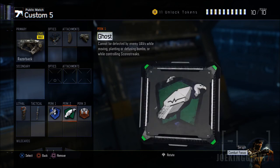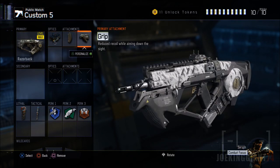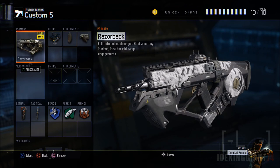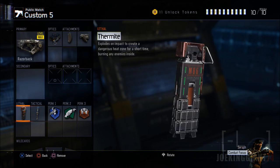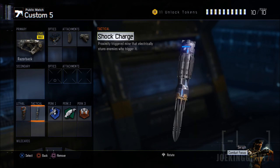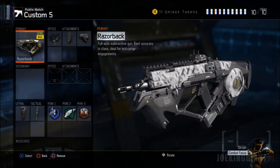That's all the attachments — the Razorback is a strong weapon as long as you keep it at mid range. Even though it's an SMG, it still acts like an assault rifle. For lethal and tactical you can use whatever you want. I usually use thermite and shock charges to block entrances. For perks, ghost, scavenger, and blast suppressor are pretty good.